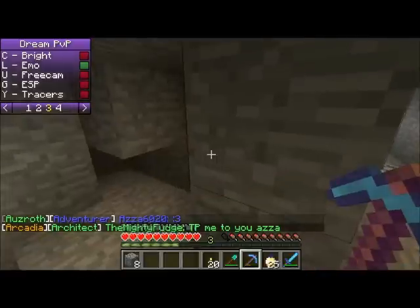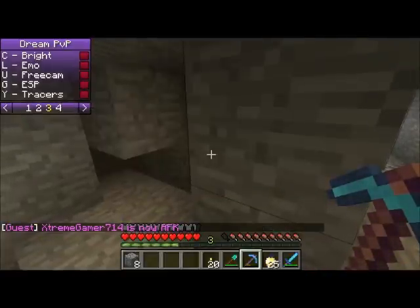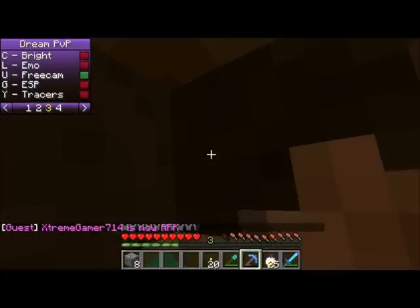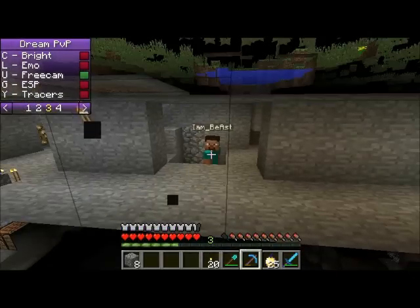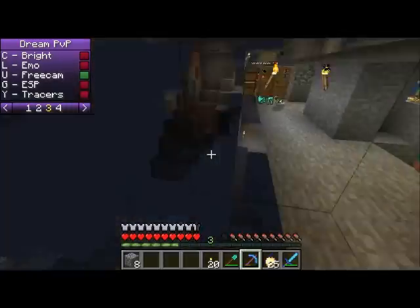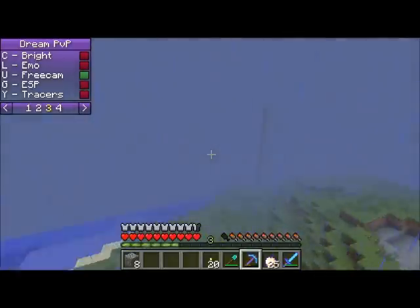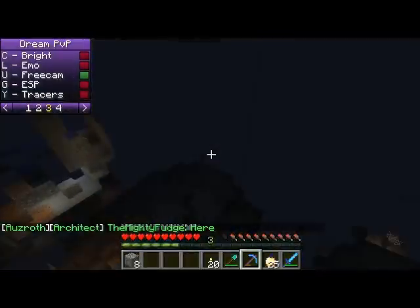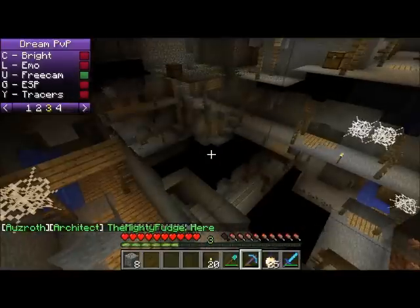Emo is you're just hurting yourself, so it just hurts you. We have free cam — as you can see, I see myself right here. You can just do whatever you want, really. Like, if you see somebody in the distance or whatever, you can just go flying around to them, or just see the landscape. You can also find caves and dungeons using this.